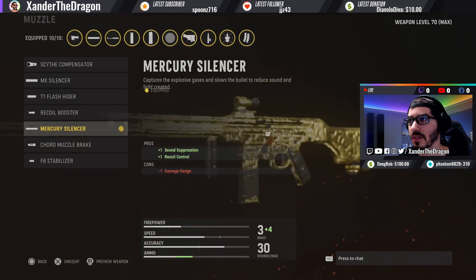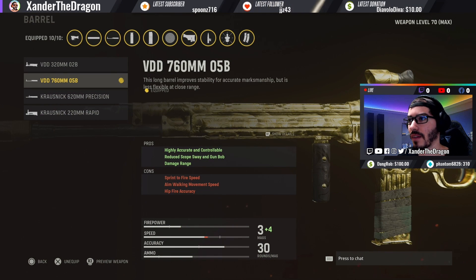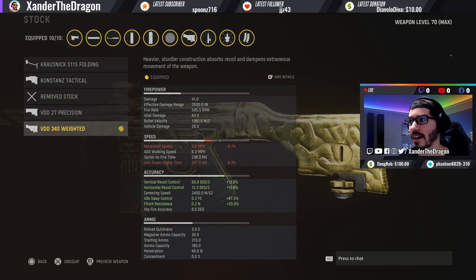Combined with this magazine type you're going to have increased damage and more likely than not land a critical hit — two critical hits are going to kill your target guaranteed, and this is what makes the gun very strong. Now let's run through the attachments. The Mercury Silencer is what I put on almost all my guns unless I'm running subsonic ammo. For the barrel I use a VDD 760mm 05B — getting increased damage range and recoil control. For the optic I use a 2.5x optic on almost all my guns except close-range ones; this will allow you to engage at any distance.